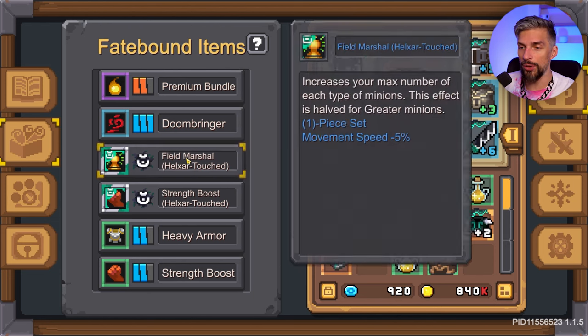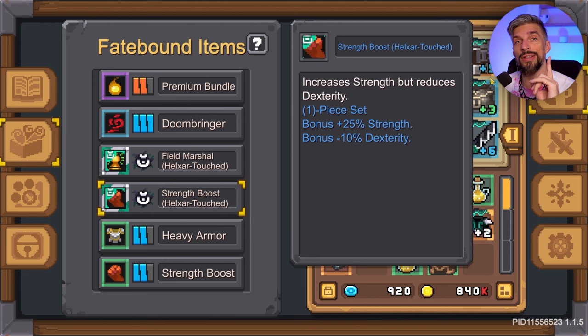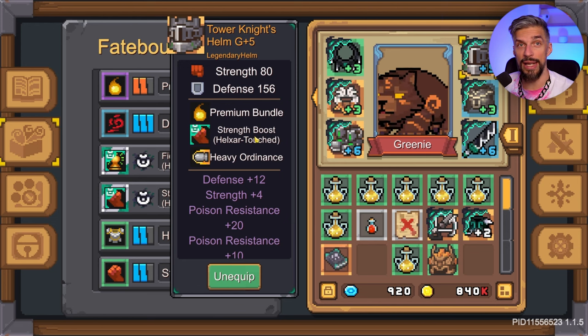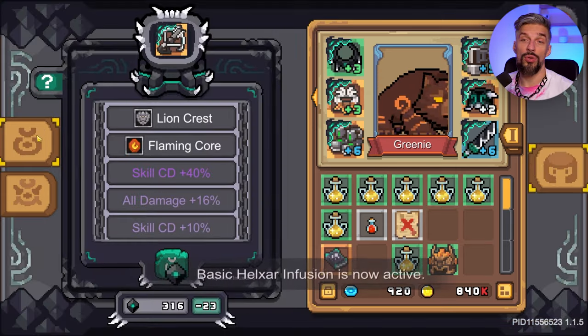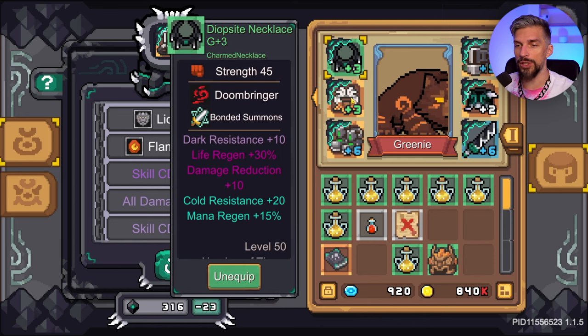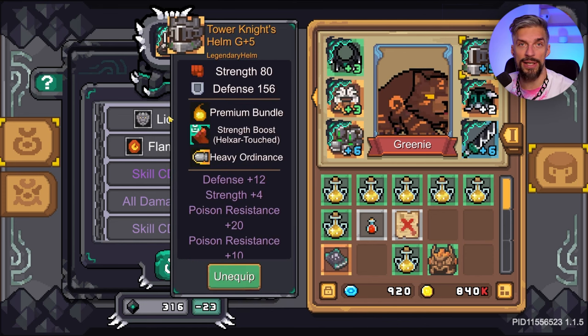Any of your fate bounds can be Helixar attached, and you can stack as many of them as you want. What's good about them is that you need only one piece for them to be active — that saves up a lot of space in your inventory for fate bounds, so you can get more complex builds. Your basic infusion is really good for early game while leveling up, and it can be replaced quite easily, so don't worry — you can do it as many times as you want with really no negatives.